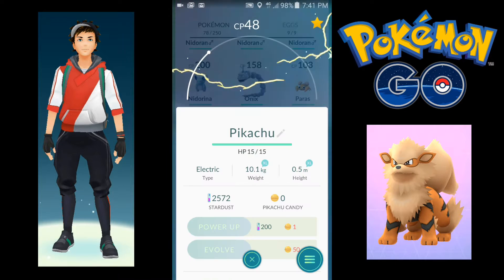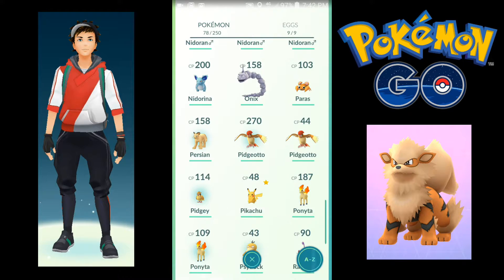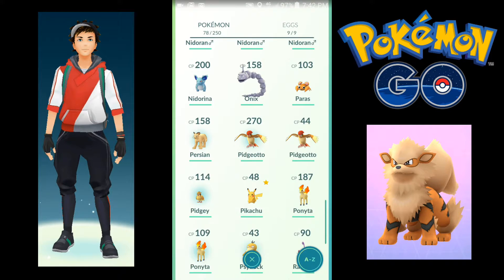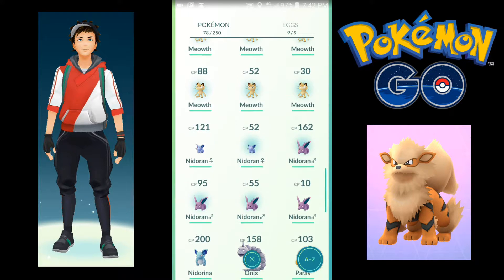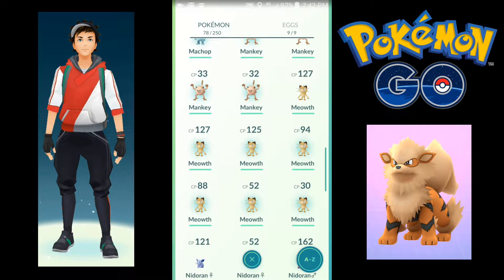I got my Pikachu here, and this was my starter Pokemon. I think it's a pretty powerful Pikachu, but I haven't been able to find any other place where Pikachu spawns to power up this one. We got a Persian — this was random, this is the evolution of a Meowth. We got Nidoran, male and female, and a lot of Meowth.